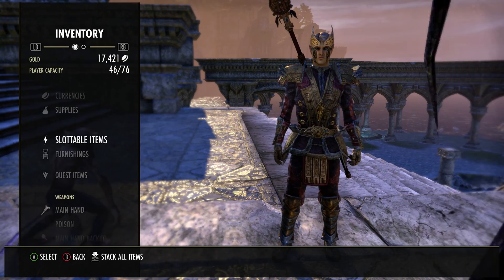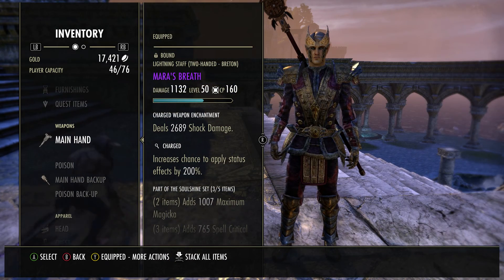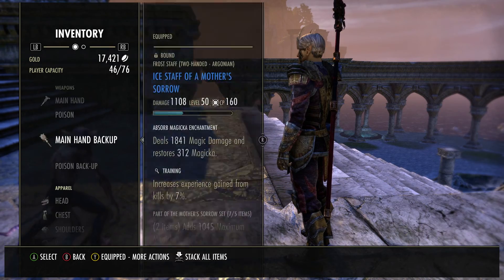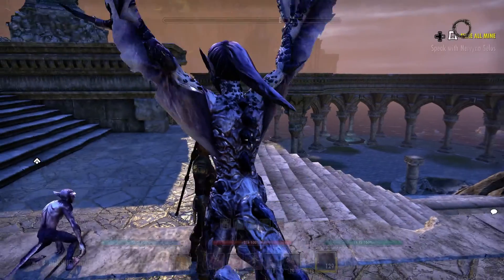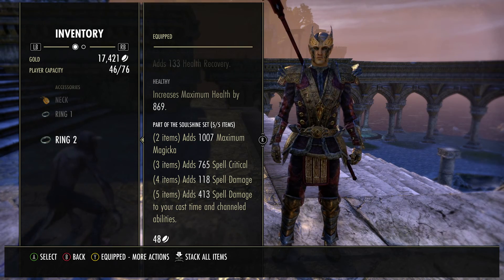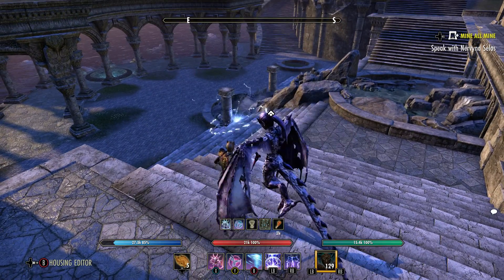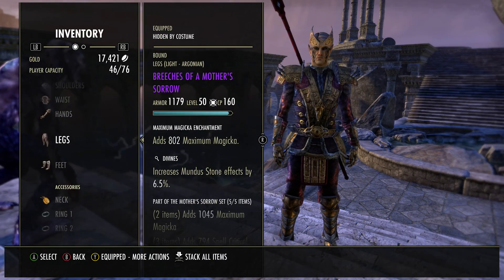So I'm running one set that most people will be running on a magical character, and one set that I just wanted to use because I had it. I have the Soul Shine set, which is Mara's Breath — the Lightning Staff, it's a special named item. The 4-piece adds 413 spell damage to your cast time and channeled abilities. And since this is a heavy attack build, except when I put down my dots, they are all channeled. The other set is obviously Mother Sorrow.